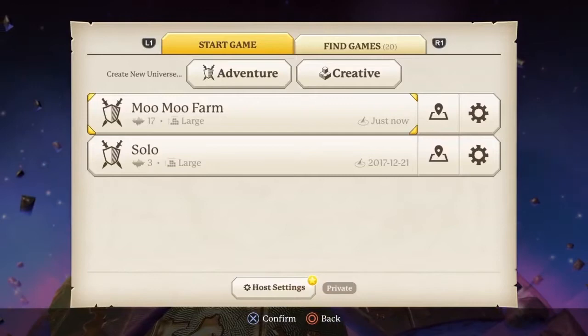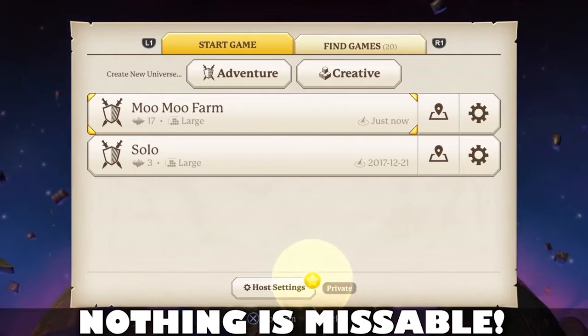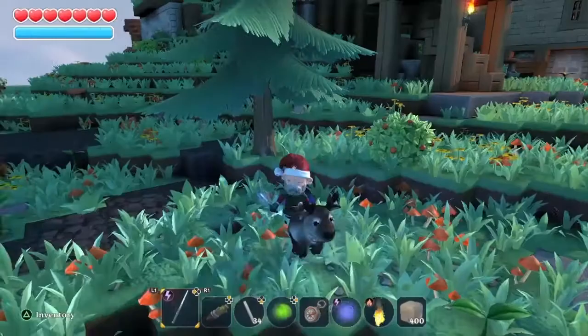Alright, you've got your character made, welcome to Portal Knights, let's go to my place, Moo Moo Farm. Just before we do that, I did want to say that nothing is missable in this game, so that is one of the perks for this one and going for all of the achievements and trophies.